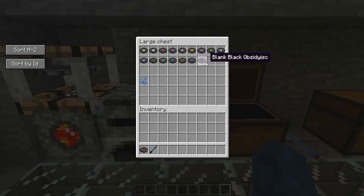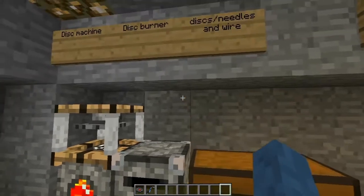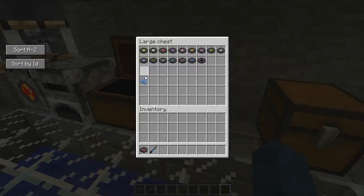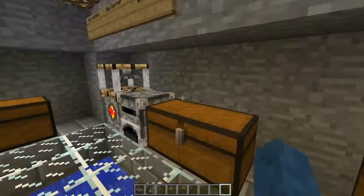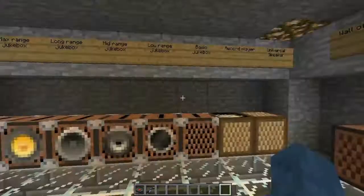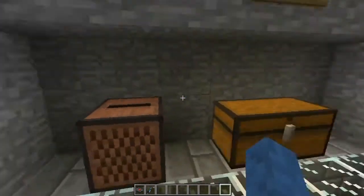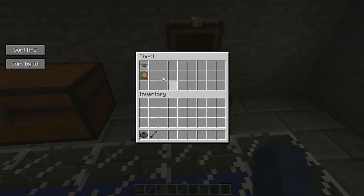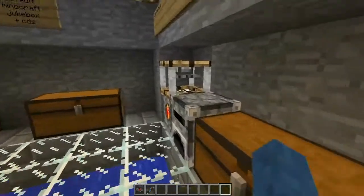Here are all the different colored music discs you can have — essentially every dye color — plus a standard white one. When you craft one you also get a speaker, which looks like this and is only used to craft needles. You cannot attach a record player to a speaker, it just doesn't work. You also have two machine parts which you put in a crafting table to make the disc machine.